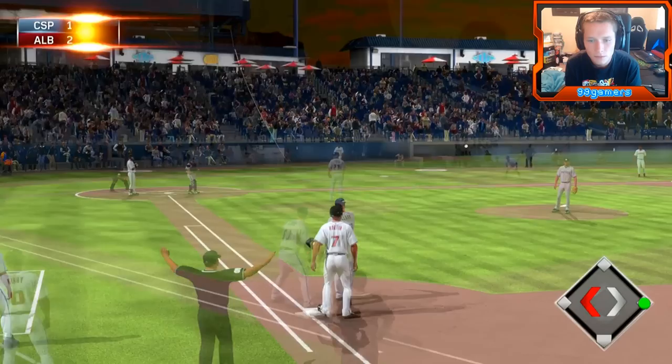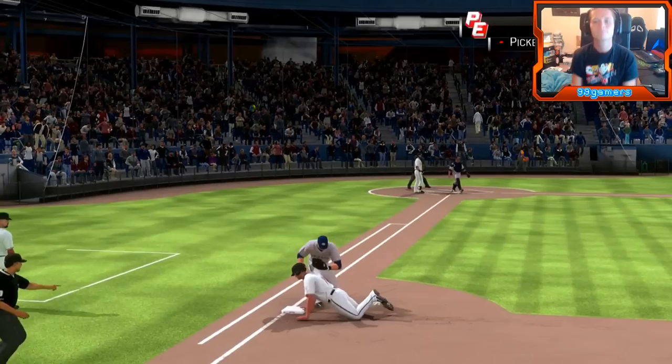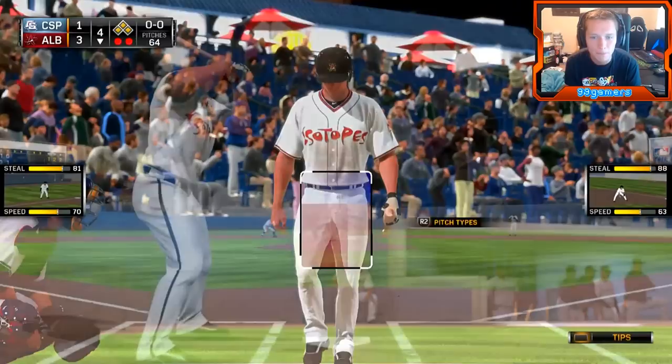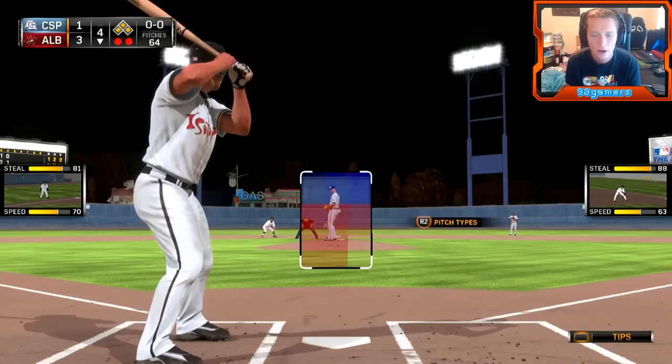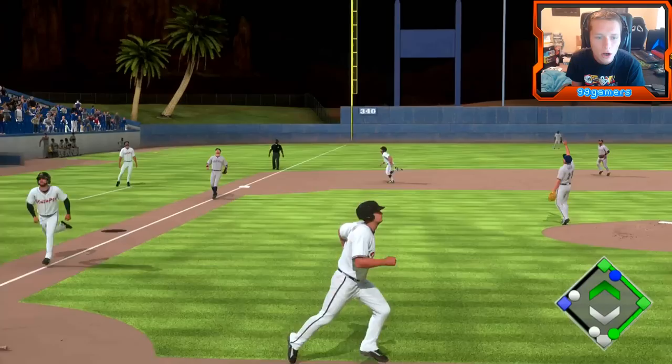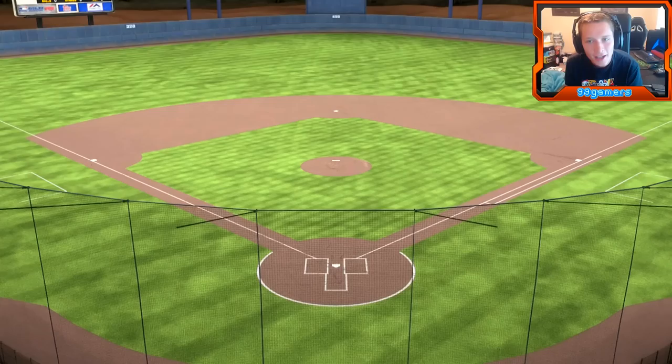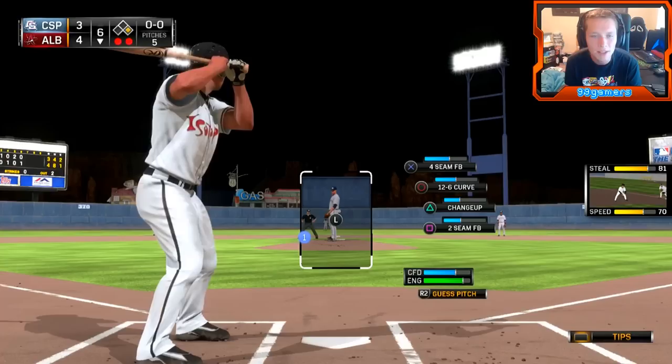Now we're gonna steal. Damn it! I hate when that happens. Grand slam opportunity boys. So for the cycle, we have the triple and the single right now — we need a home run here. Damn it! We're at the bottom of the sixth now, 4-3. Four-seam, 12-6 curve, changeup, two-seam. Guy on first, two outs.